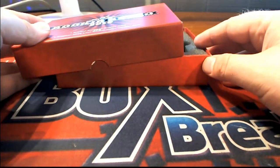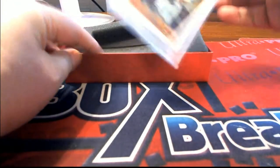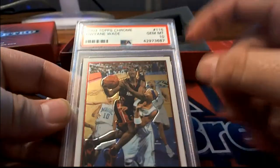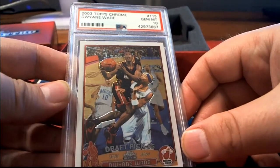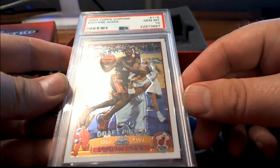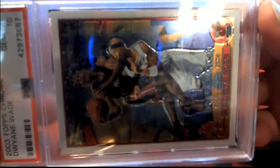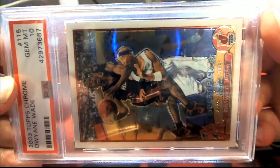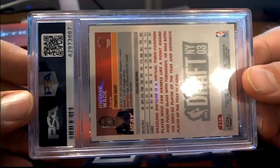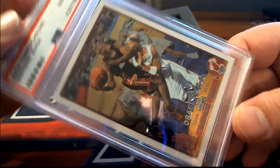Alright, and here it is. Damn, that's awesome. That's a D. Wade rookie — PSA Mint 10 from 2003 Topps Chrome. Boom. Wow, yep, draft pick. Dwayne — it's so good, man. Who doesn't want a D. Wade rookie? He'll be in the Hall of Fame. Draft New York 03. Dwayne Wade, PSA 10. And that's a Chrome, too. Nice one.